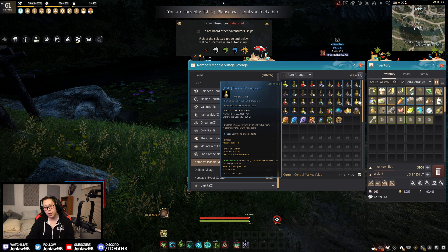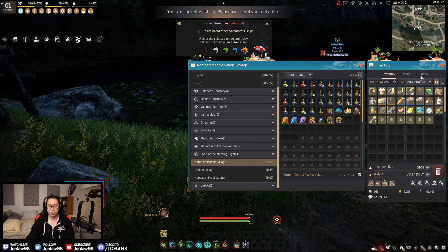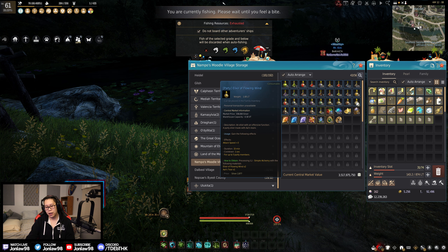Elixir of Flowing Wind — attack speed plus three. I'm not 100% sure you really need this because you can get five attack speed relatively easily with foods and perfumes. So it's optional and not expensive. If you want it, keep that in mind, but I don't think you'll need it.